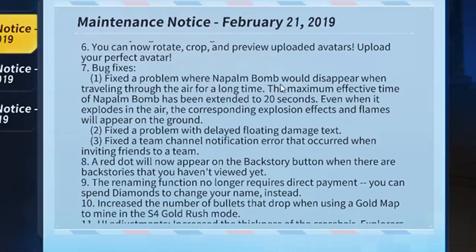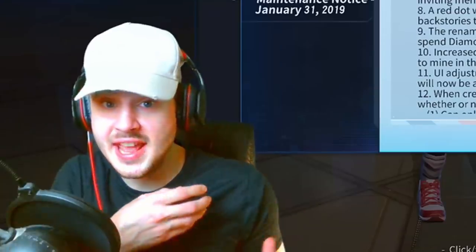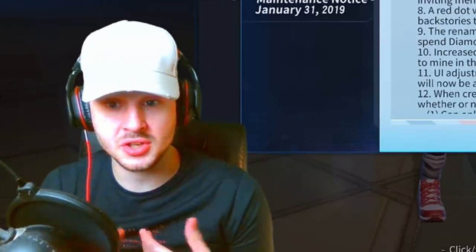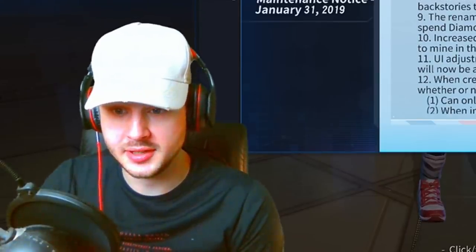They fixed a problem where a napalm bomb would disappear when traveling through the air for a long time. They fixed a problem with delayed floating damage text, and fixed a team channel notification error that occurred when inviting friends to a team. They're optimizing everything every single week, making sure they're listening to your feedback and making sure everything is perfect in the game.